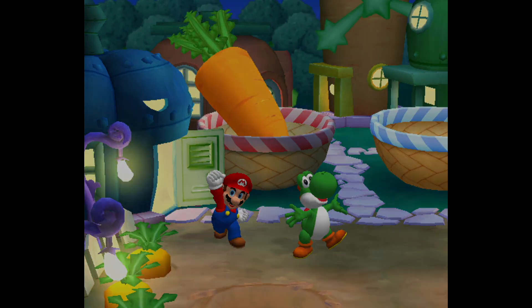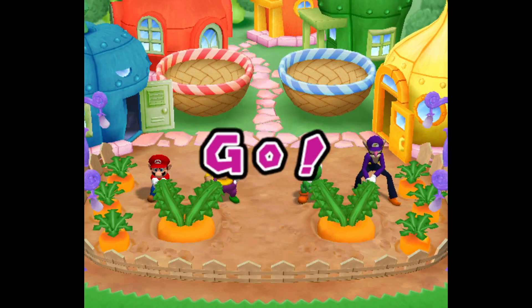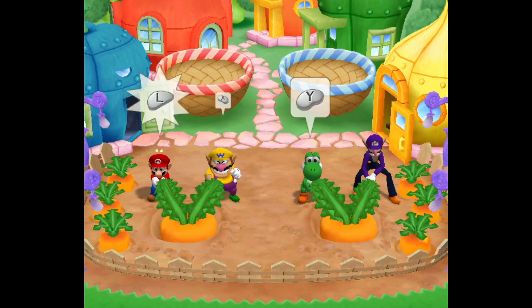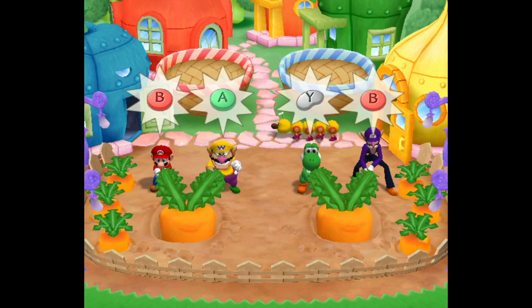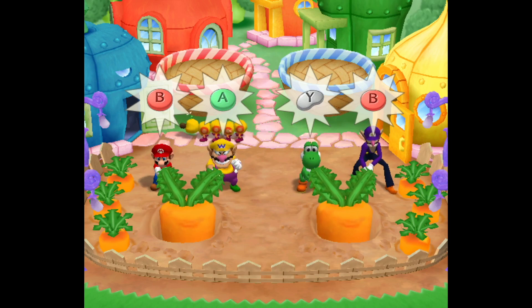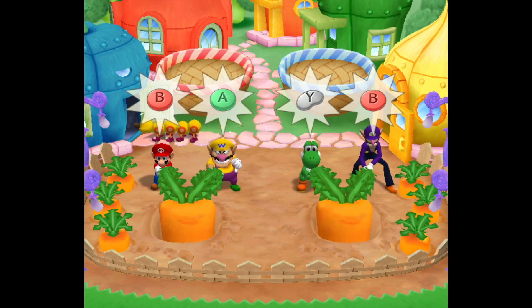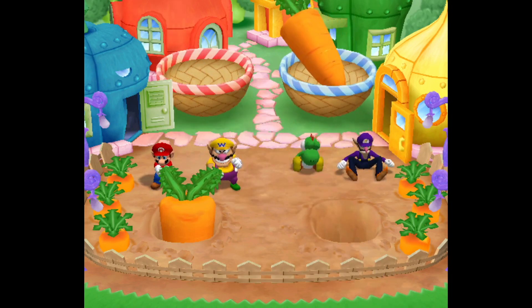I guess you kind of work with your partner because you both have to press buttons, but maybe they should have done it where you have to press it at the same time so you're actually working with your partner more. I agree — when you alternate hitting buttons it has a little bit of teamwork there, but it's still not a ton. I really wish they added something where you had to work together a little bit more. I feel like it would have really helped this one.